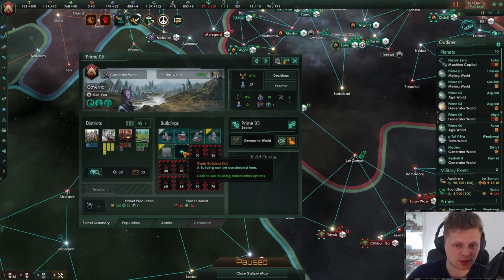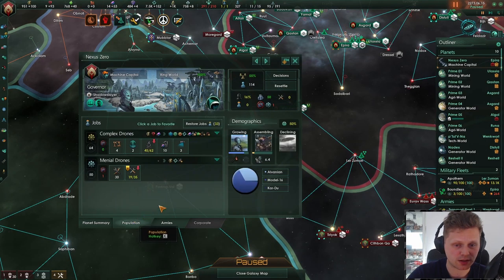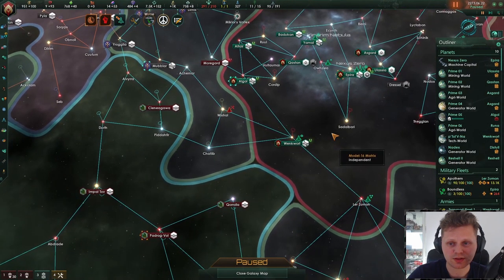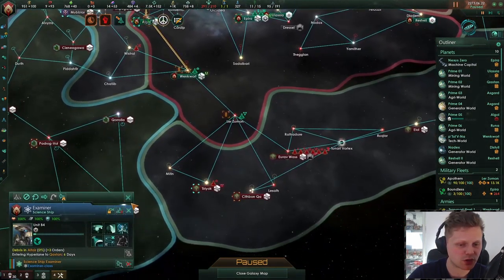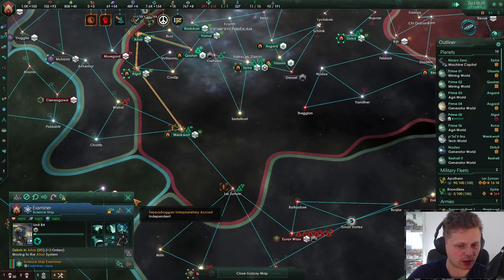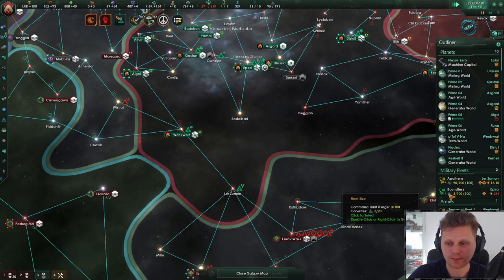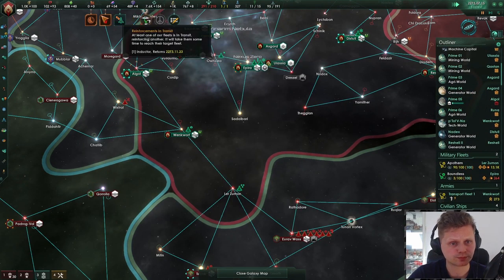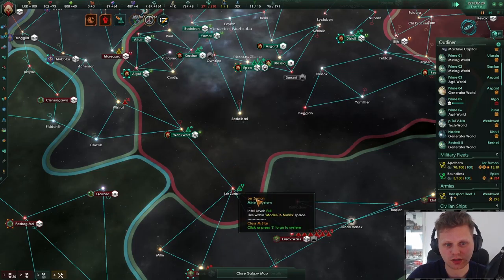Let's get alloys with that upgrade, and we need to assign one to amenities. Where's my scientist? Are you still on your way? Damn, you're slow. We don't need to upgrade you, which is actually weird — at least I think it's weird. My ships need to upgrade, why shouldn't my science ship?